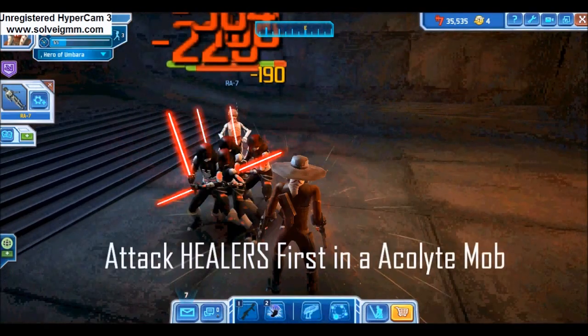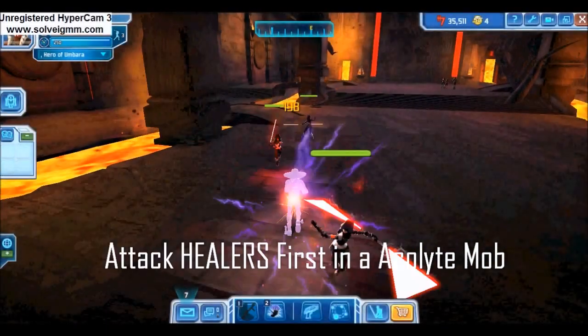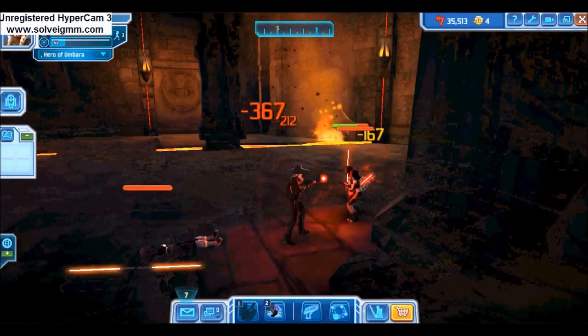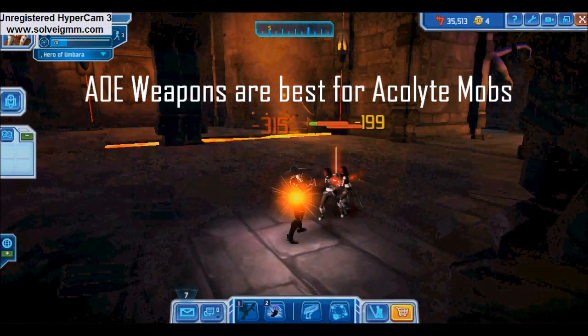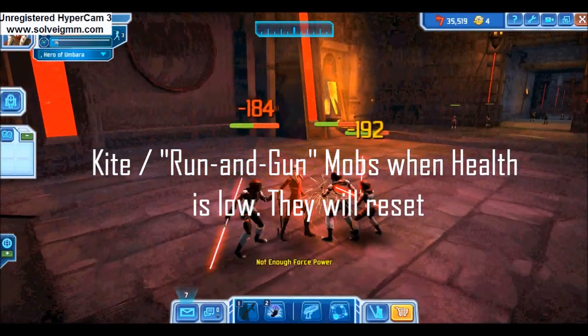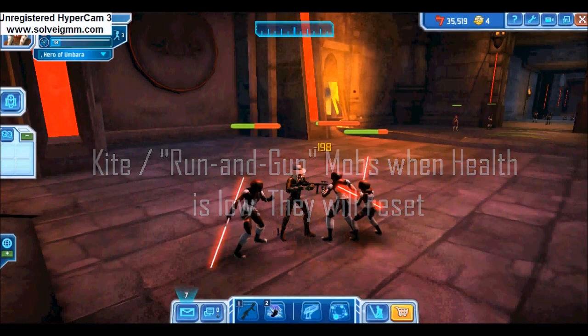In every case, you'll want to defeat the Dark Acolyte Healer first in a group. If you go straight for the Warriors, you might as well be punching a brick wall, as the Warriors will continue to be healed. Because of the high HP and grouping of the Sith, you'll want to carry a launcher weapon for the majority of the mission. If your health gets too low in the middle of a fight, just kite or run-and-gun enemy mobs until they reset, then let your health regenerate.